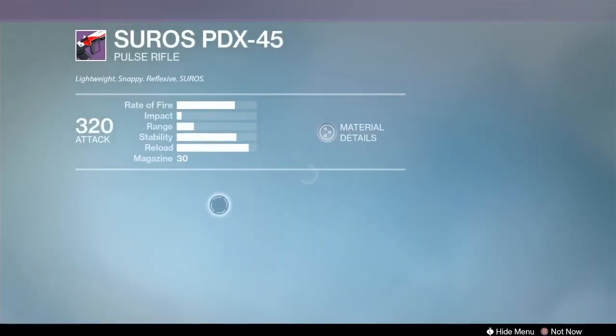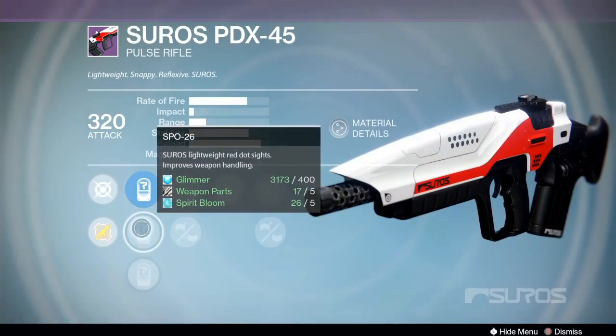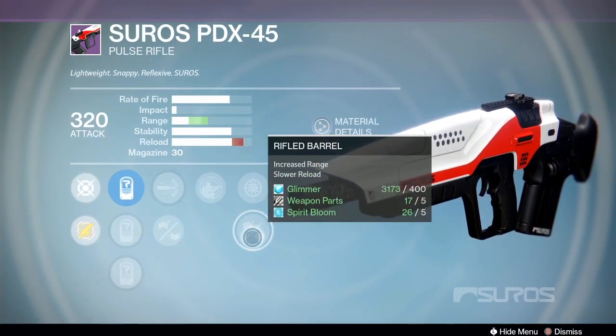Next up we have Private Eye — Private Eye is bothering you. Same scopes as before: high caliber rounds, appended magazine, Private Eye, snapshot, and rifle barrel. Decent here, except for Private Eye — I don't like that.